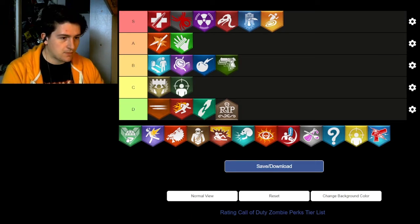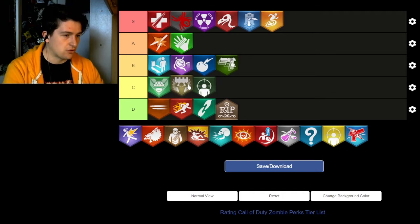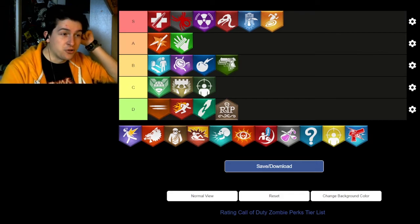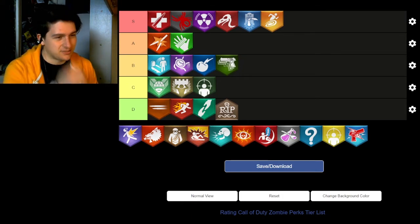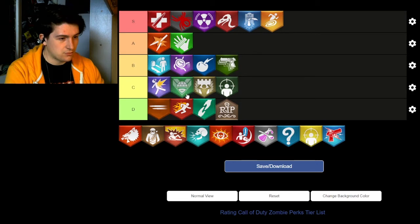Victorious Tortoise also incentivises camping — this time with the shield instead of weapons — so it gets a C. It's better than Stone Cold Stronghold. The main thing people like about it is that it makes the shield stronger, but the only people who really care about that are those camping on Black Ops 4. Zombshell is also in C tier — cool idea in theory but not that good in practice. It's fine, but nothing special.